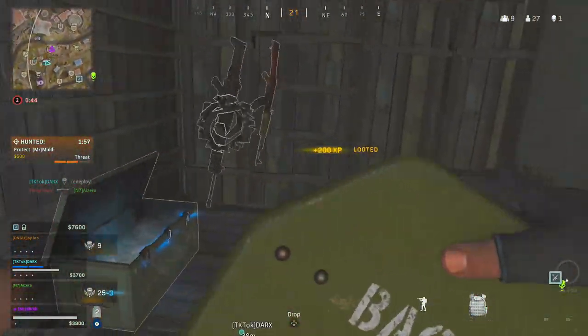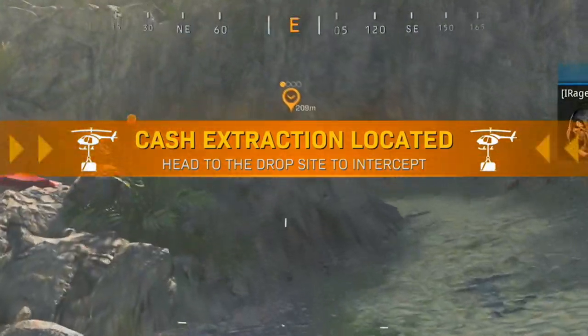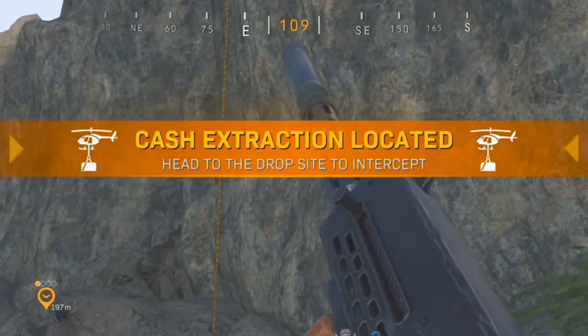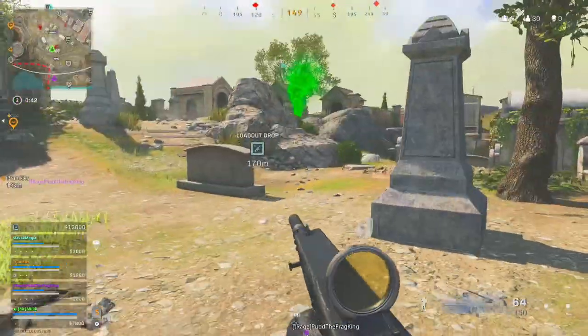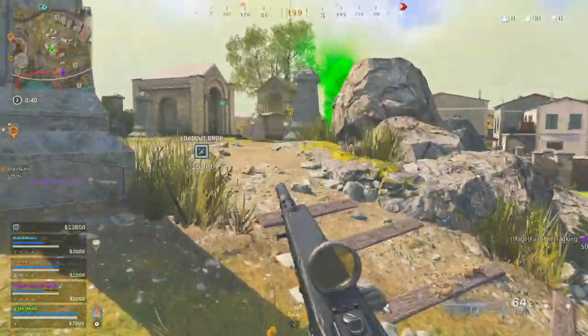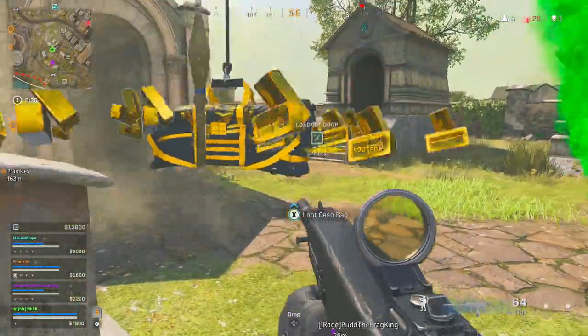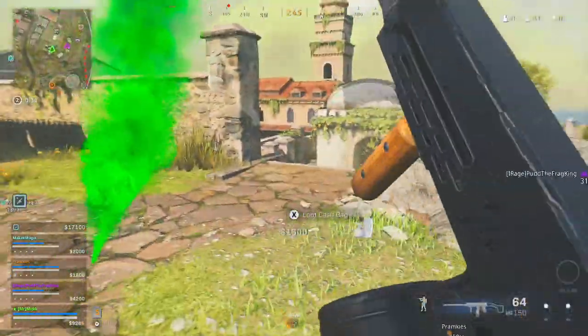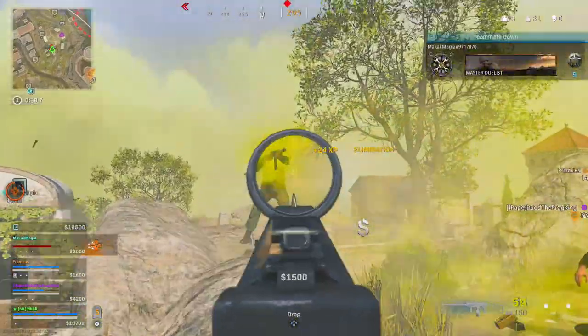There's also a helicopter in-game event. Randomly, a helicopter comes in and drops a money bag, kind of like Plunder. Go up to it, hit the action button and it's going to drop loads of money — I was able to do this twice. It's also going to drop a bunch of AIs that will shoot at you, which is a little annoying. It can act as a distraction or bait you out, but if you get there early it's a really good place to net yourself a lot of money.